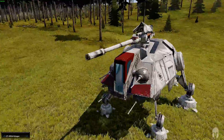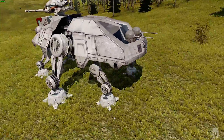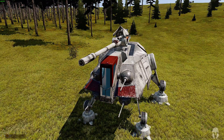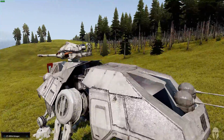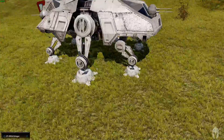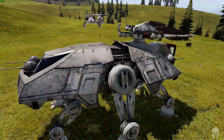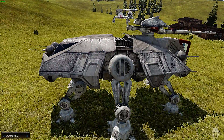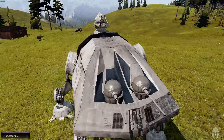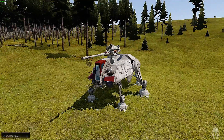We have the All-Terrain Tactical Enforcer. Unfortunately, this only has two positions: a spotting position and the gunner position. It doesn't move yet - stand by for more on that. As you can see, it has six legs and it is movable in the center here. It can articulate up and down, left and right, which helps with maneuverability - a lot more stable than an AT-AT, an All-Terrain Attack Transport.